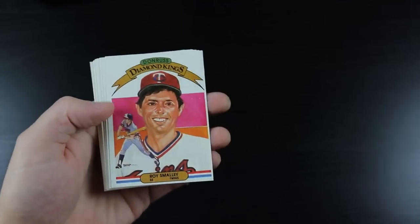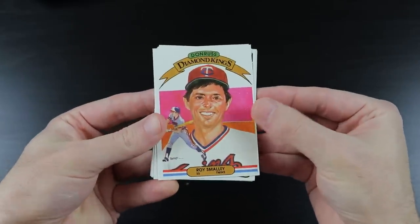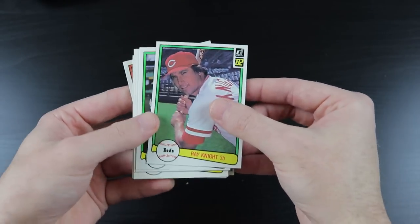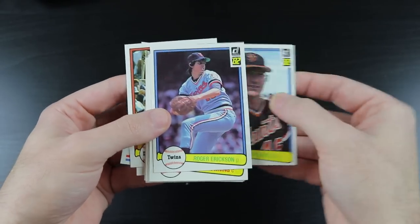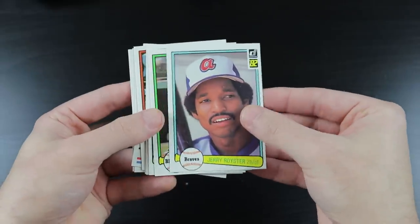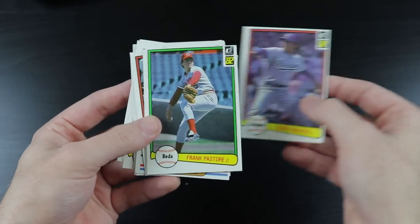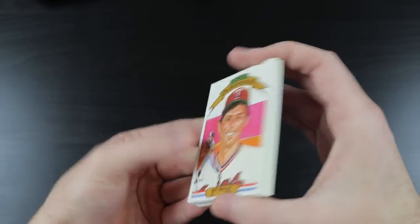We have a puzzle piece, a Roy Smalley Diamond Kings — I think Donruss is a little liberal with the usage of the term Diamond Kings here, sorry Roy Smalley. Ray Knight, Buck Martinez — great mustache — Gary Lavelle, Roger Erickson, Brian Downing, Buddy Bell, Jerry Royster, George Bell, John Candelaria, Dwight Evans, Terry Forster, Frank Pastore, Bruce Benedict, and Mike Marshall. Not much in that pack, but we are just getting started.